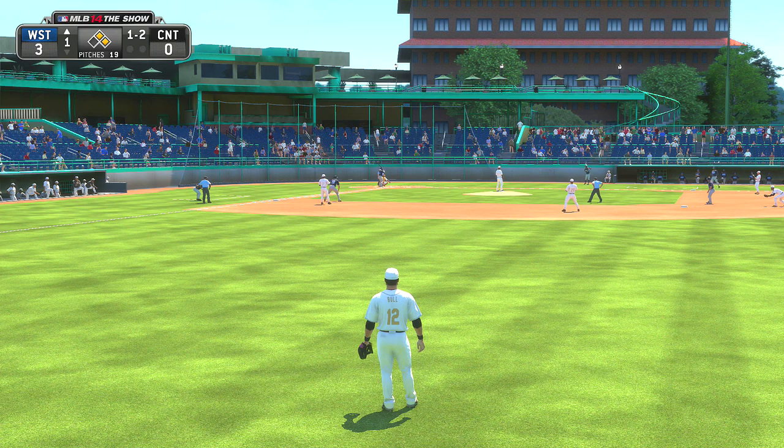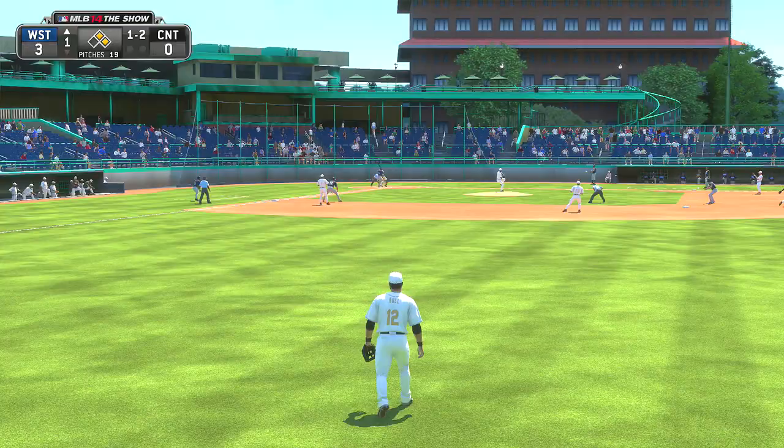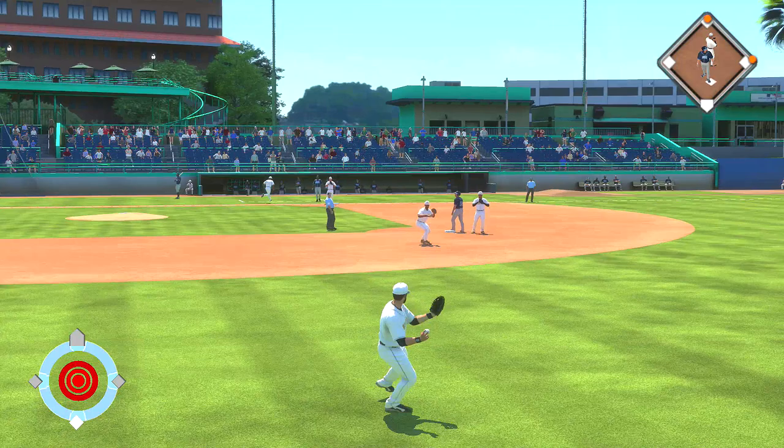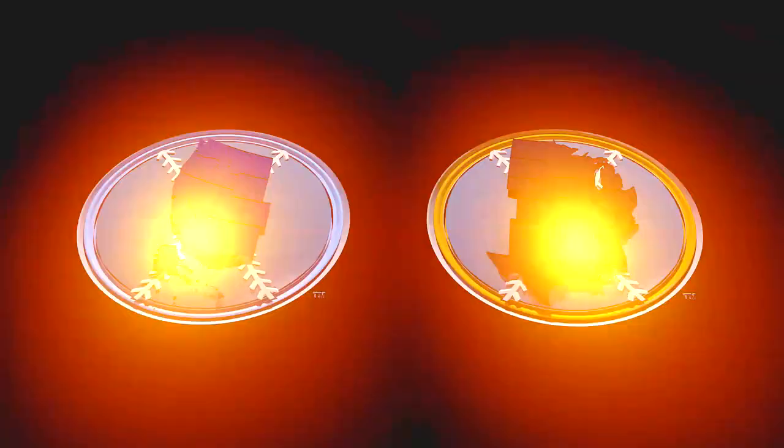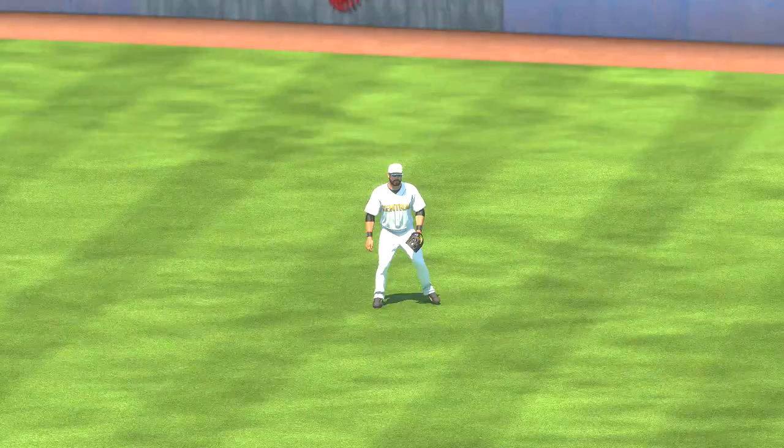The higher your potential, the better teams think you're going to do, so they rate you higher than people with lower potential — even if you have lower skill and lower training points and all that kind of stuff. As long as your potential is high, teams will look at you a lot differently. The key for this game is to try to get drafted in the first or second round so you have that higher potential rating.